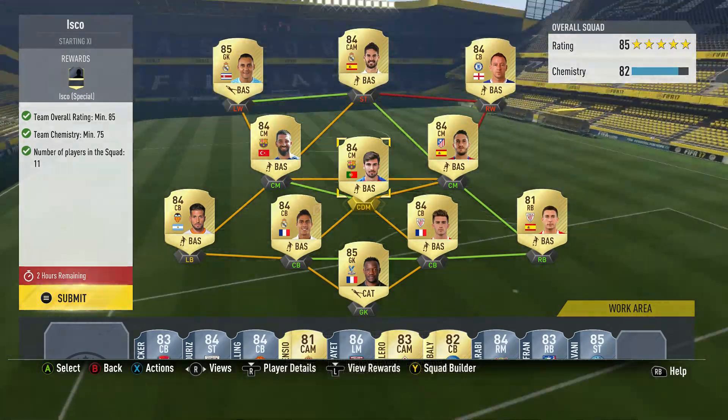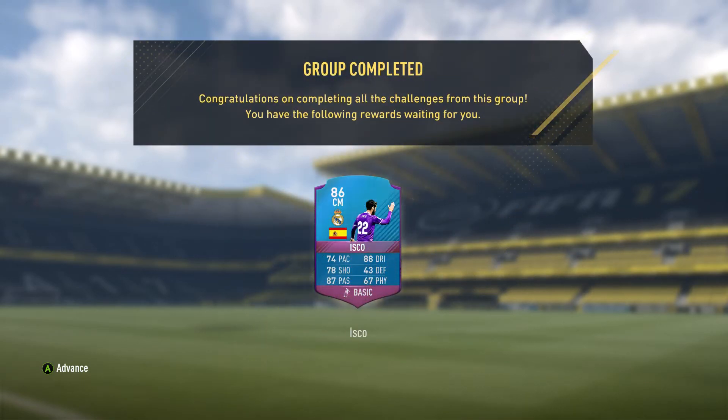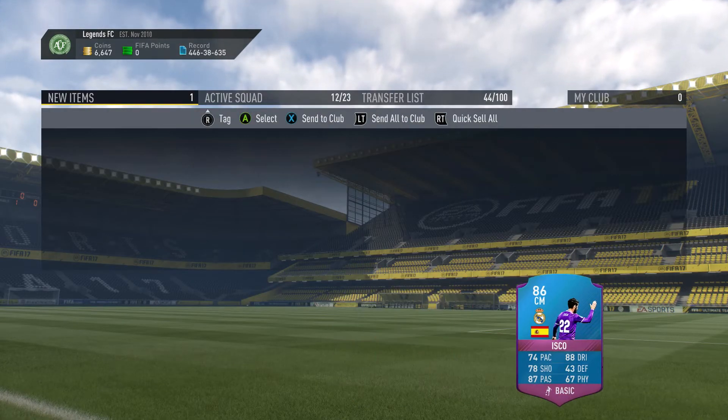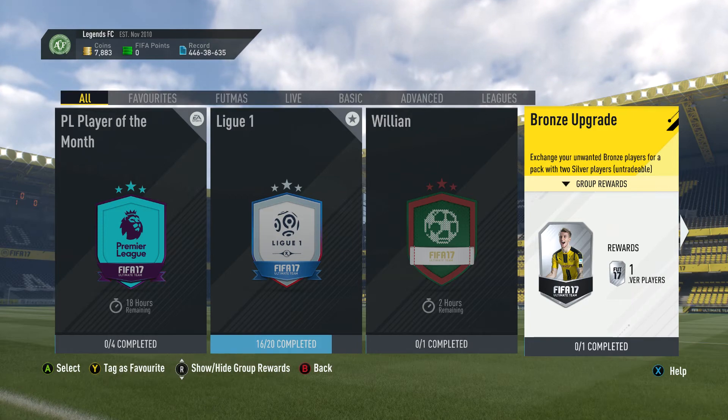We're going to redeem this Isco card — oh my god, this card looks amazing! 88 dribbling, 87 passing, 78 shooting, 74 pace, 67 physical, four-star skill moves, three-star weak foot, medium-high work rate. The card looks absolutely mental.